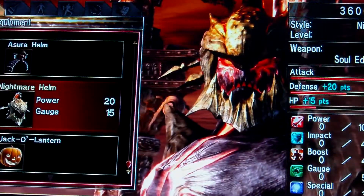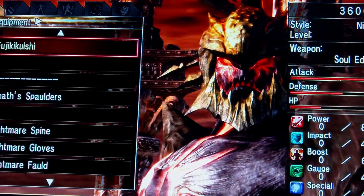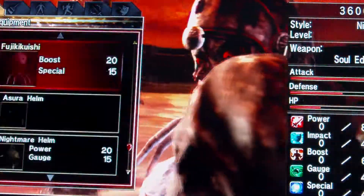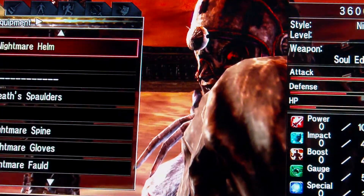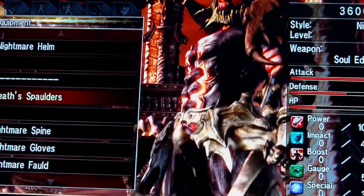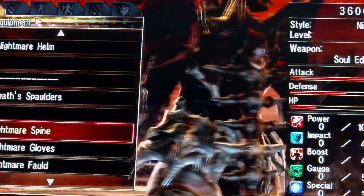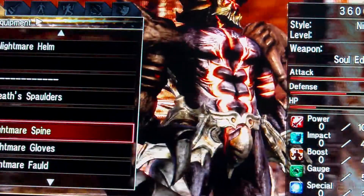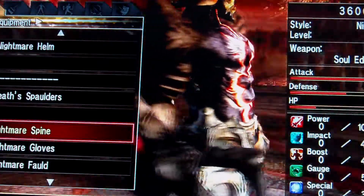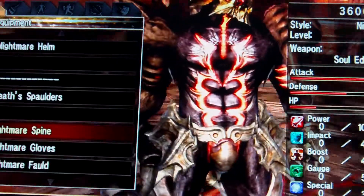The Nightmare Helm — if you want, you can change it to something different. It's a shame because you can't just not use one. To make the upper body look like a skeleton, you can just change the glowing color to white. That's pretty much all you have to do to make it look like he's got armor on his chest and upper body.